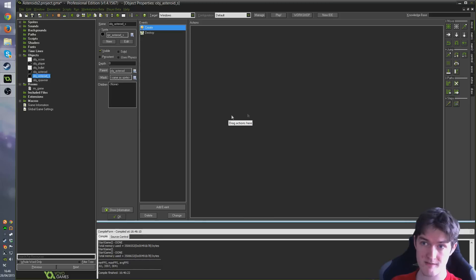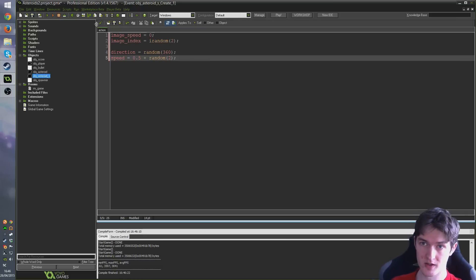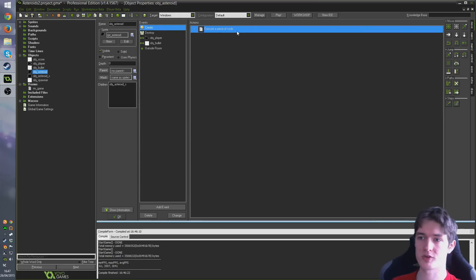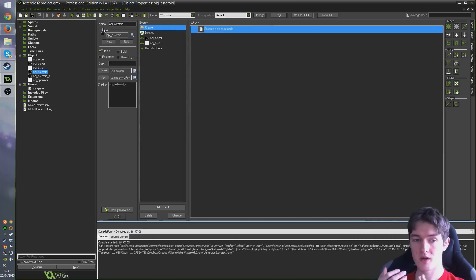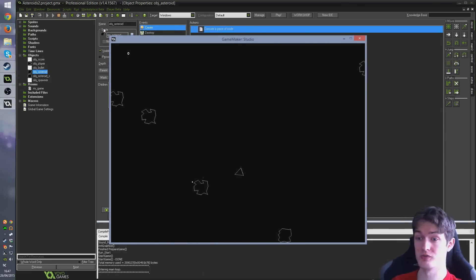I'm going to create a create event inside our smaller asteroid — obj_asteroid_s — create the create event, drag and execute code, and just paste that back in. Because it has its own create event now, it won't inherit the create event from obj_asteroid, but we've given it all the stuff we wanted anyway. So now that will work fine, and our asteroids won't spawn anywhere too close to the player — rather than just not spawning directly on top of them.